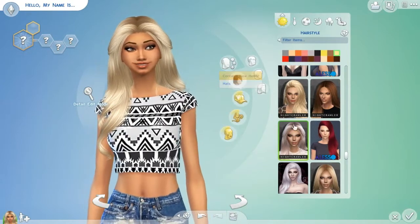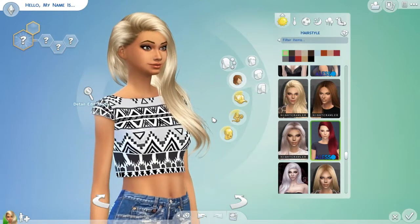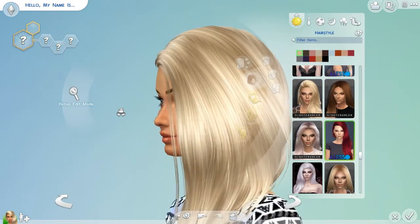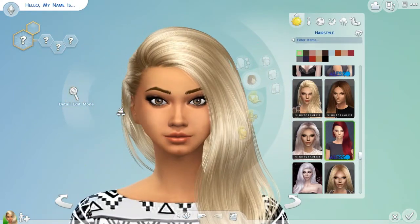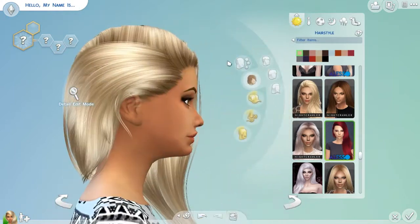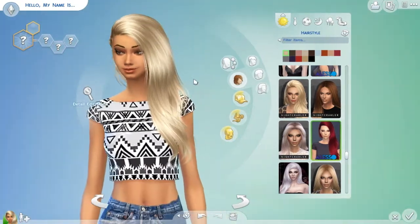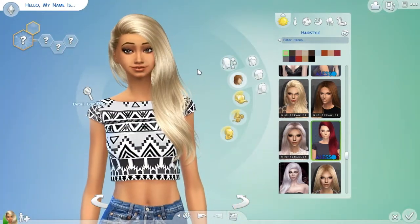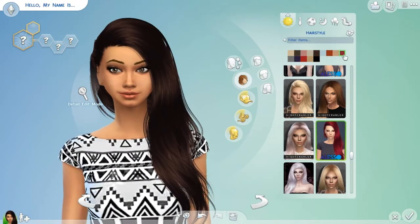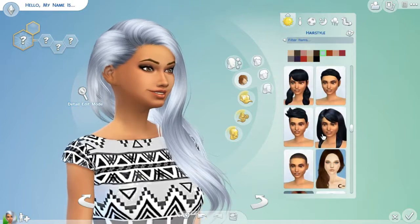Moving on to The Anchor by Alesso. I love this hair as well — all these hairs I'm going to show you, I'm going to say I love them, because I do love all of these hairs. There are zero transparency issues — I have not seen one transparency issue with this hair, and I think it's phenomenal. The hair just flows and looks like something casually thrown across the side. It's casual and not so fancy or uptight — it's something you can wear to the grocery store.